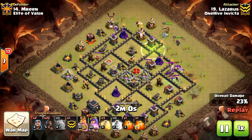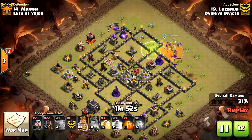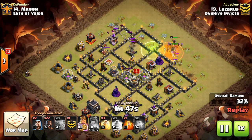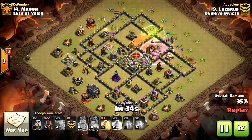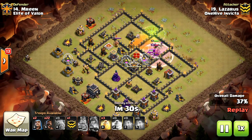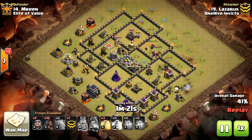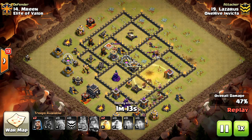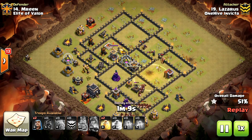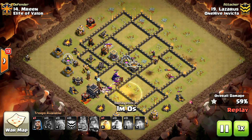Popping the queen ability just to give some extra power on those witches and baby dragon. As he hops into the compartment here, he places a poison. Slightly misses it on the queen, but it doesn't matter. He rages his king and his queen pushes in shortly behind, places a few hogs down in that bottom compartment with the cannon and AD. That's where he begins his hog phase of this attack, placing heals as needed. Queen's still up. King's still up — low health, but it doesn't matter. They're making their way around the base as these hogs are taking out defenses that can potentially squander the attack or kill the king and queen.